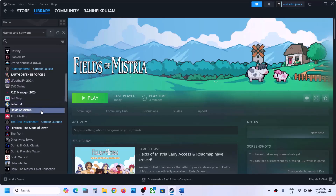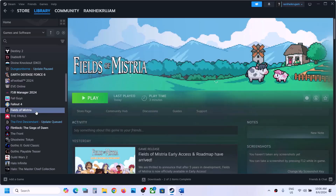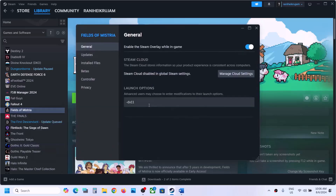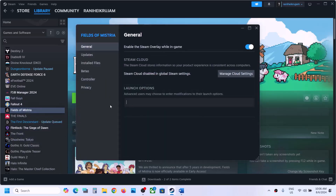The next step is to try DirectX 11 or DirectX 12 in the launch options. Right-click on the game, select Properties, and in the launch option type '-dx11.' Launch the game and check. If that does not work, right-click again, go to Properties, and type '-dx12.' Launch the game and check. Still not working? Remove this and follow the next step.